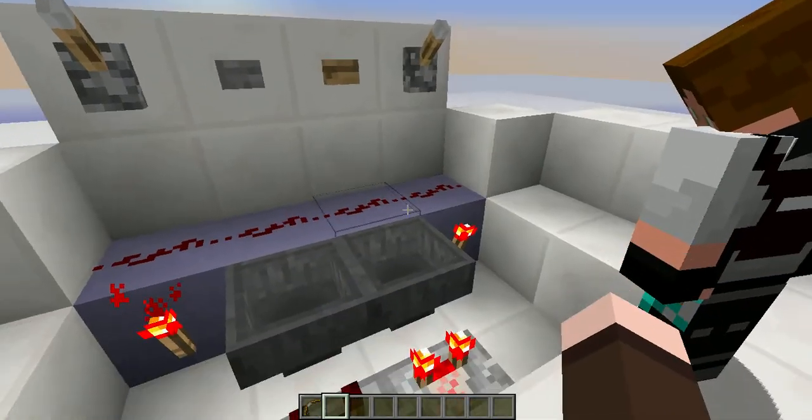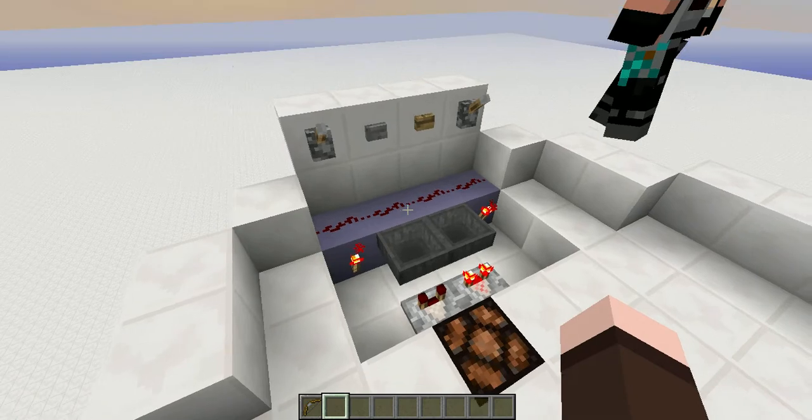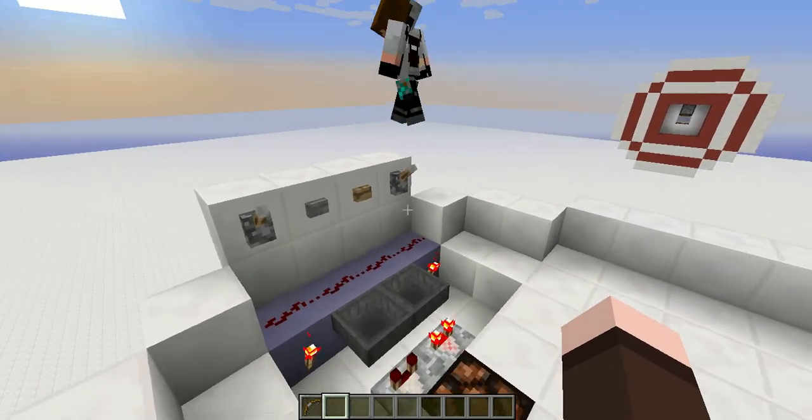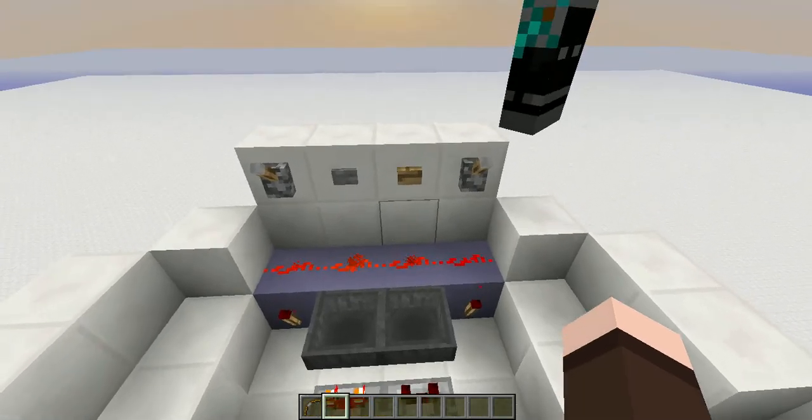There we are. Anyway, explain to me how this works. Okay, basically this turns a button into a lever. As you can see from the redstone light, it toggles on and off each time you press it.